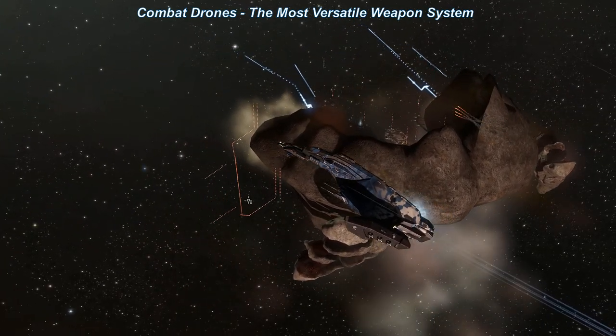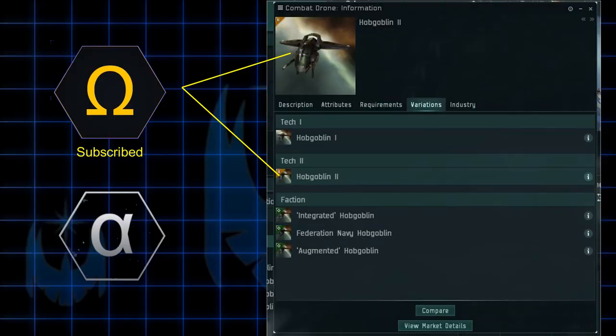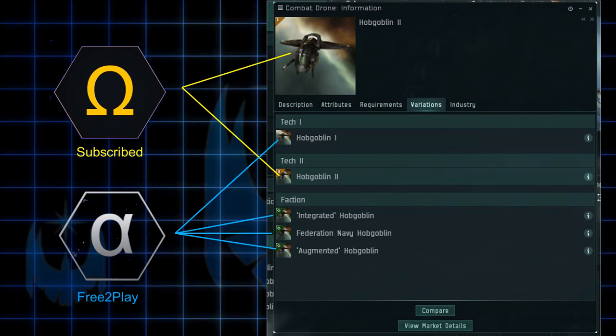The only real disadvantage to using drones is that they can be attacked and destroyed. Only subscribed Omega accounts have access to Tech 2 drones, and Tech 2 drones become by far more effective than Tech 1 drones, especially in damage, the more drone skills your character has trained. Alpha players with free-to-play accounts or those not skilled for Tech 2 drones can instead buy faction or augmented drones, which are almost as effective as Tech 2 drones but much more expensive.